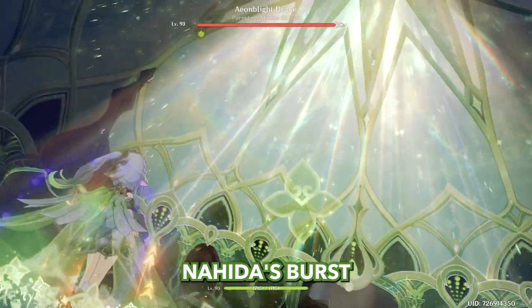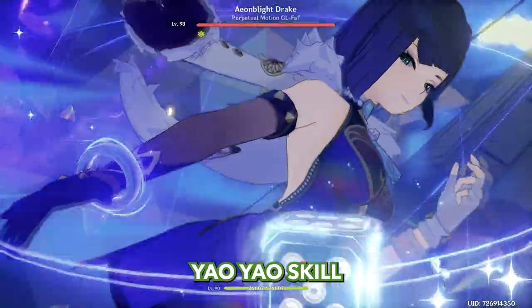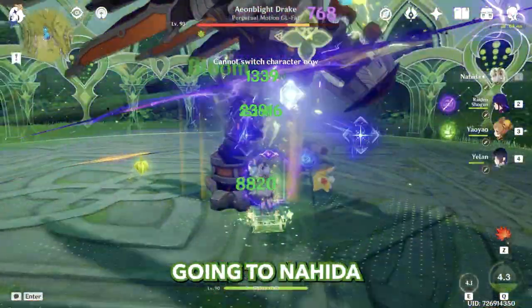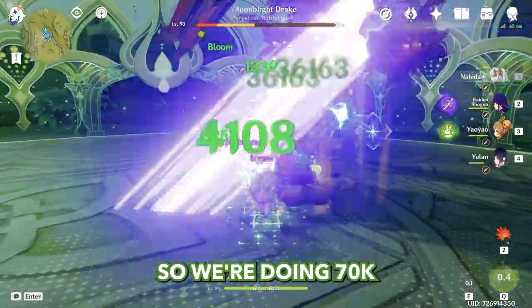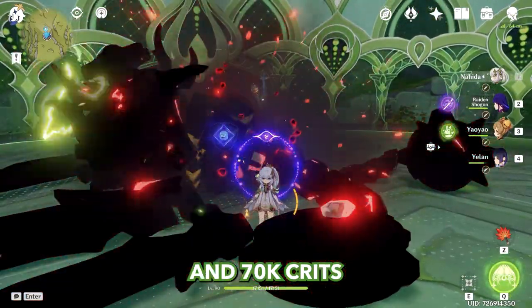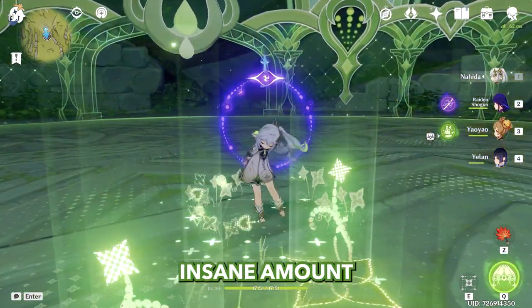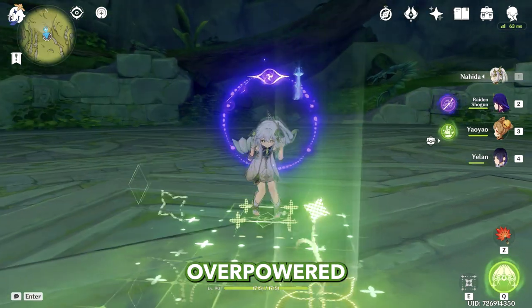Nahida's skill, Nahida's burst, Raiden's skill, Yao Yao skill, Yelan burst and skill, going to Nahida — and we're just pressing the delete button. We're doing 70k with tri-karma activation and 70k crits with hyperbloom. We have two sources of damage and both are doing an insane amount. Everything combined, this team is ridiculously overpowered.